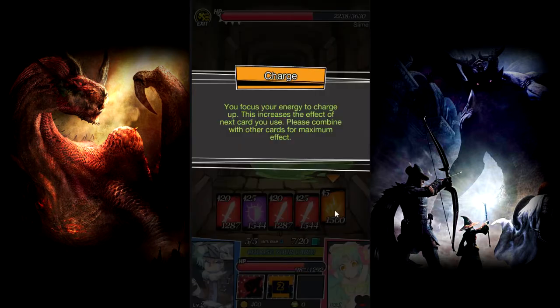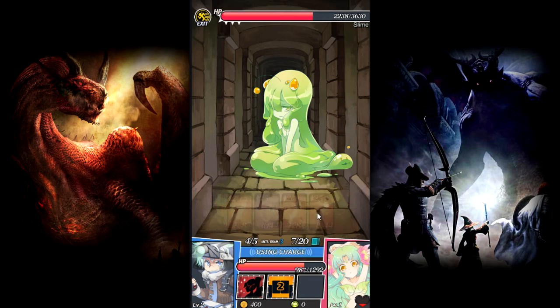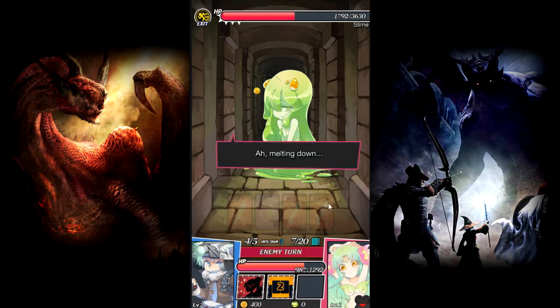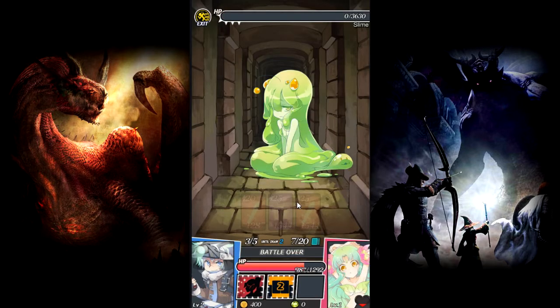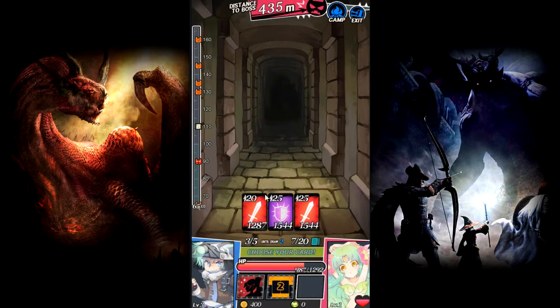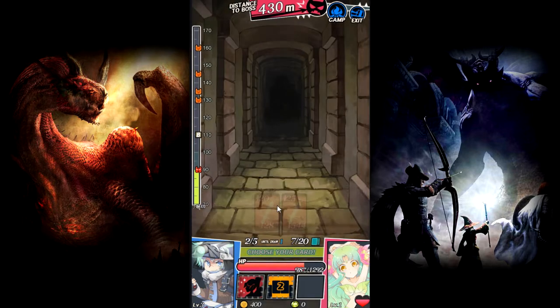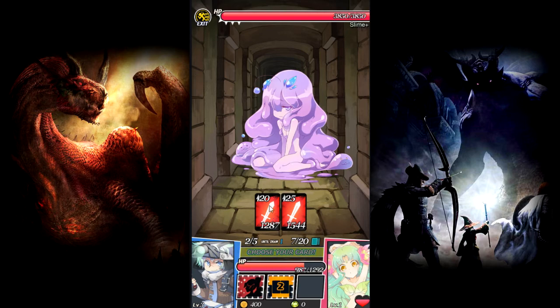Ow, let's use - what's this energy card? They even have little dialogues too. So when I focus I have this now, which increases my damage - basically somewhat like a crit, let's say that. Let's take the more damage because it seems like we have a boss coming up soon. Oh my god, it's a purple slime - Slime Plus!